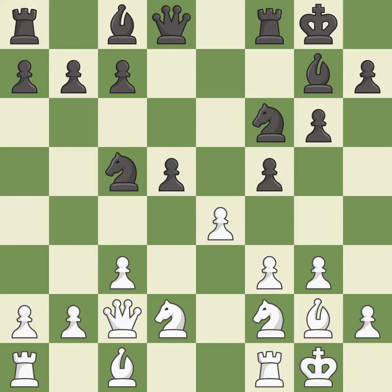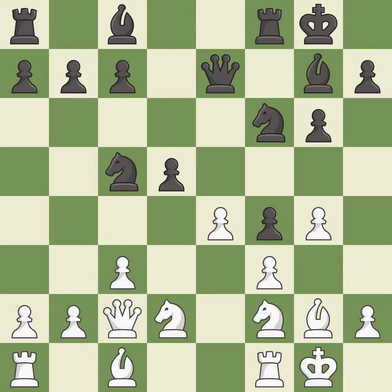This threatens to create a passed pawn — it is a mistake. This threatens to kick a knight. There was only one good move in that position — it is a miss. This permits the opponent to kick a knight — it is an inaccuracy.